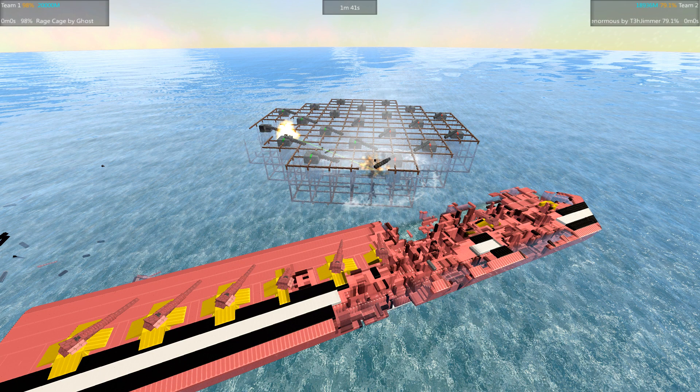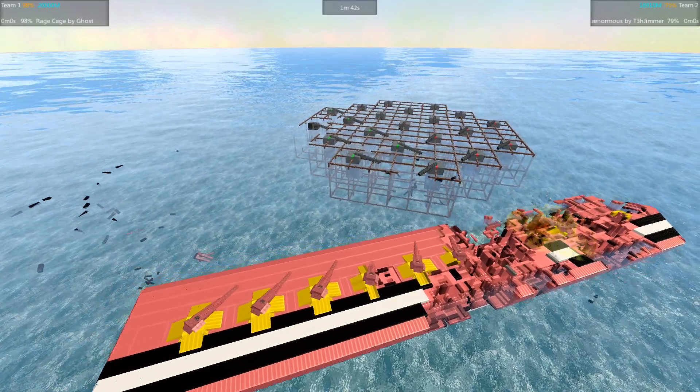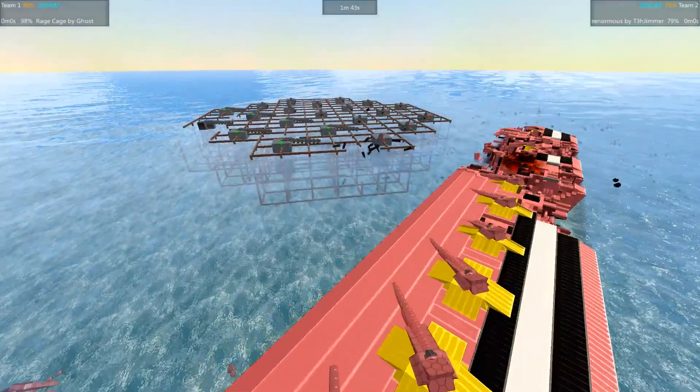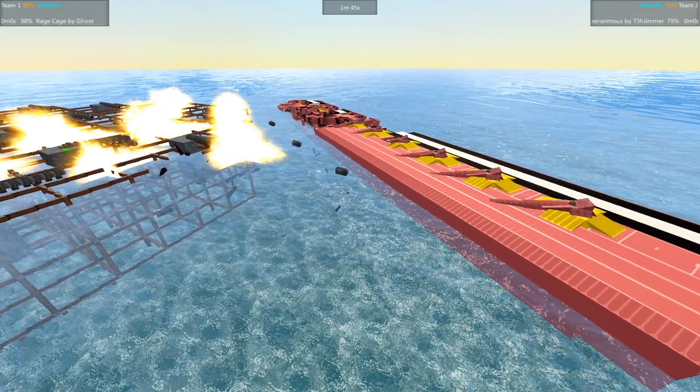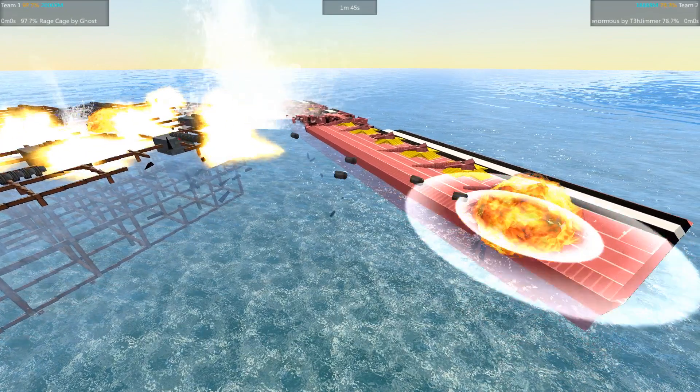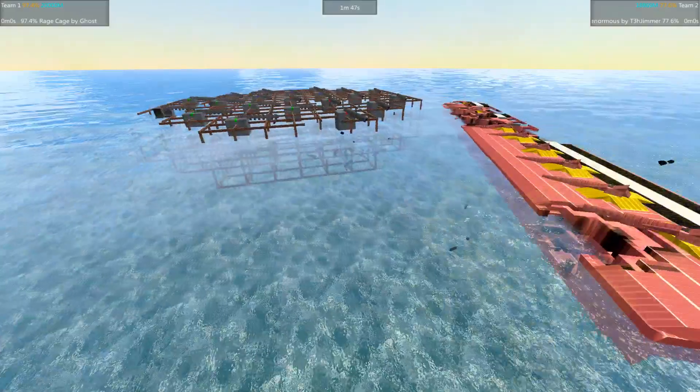Locked up hard in the collision — it might be a full crash. There it goes. The Rage Cage is actually too close now — the Weenormous has gotten itself too close and is aiming below the waterline, so it's not able to actually fire its cannons. Taking some nasty shots too.